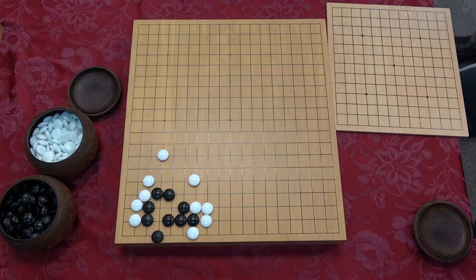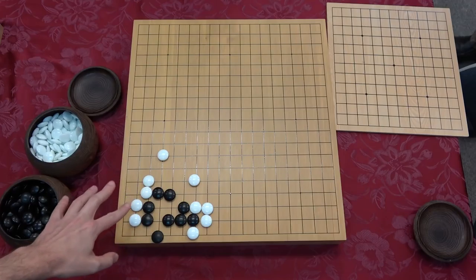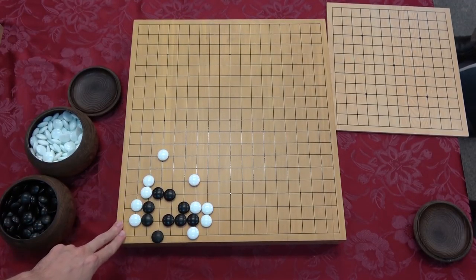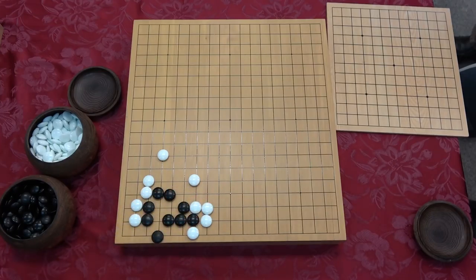Except there might be something better. Remember how we were saying this corner was going to be ours? And how all of a sudden all these points turned into white? White got really strong. This is a very sad result for black - we lived, but we gave our opponent the corner and more outside strength. Not a good result.